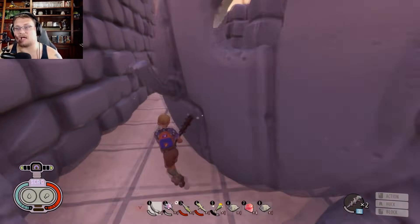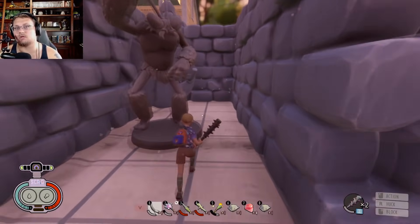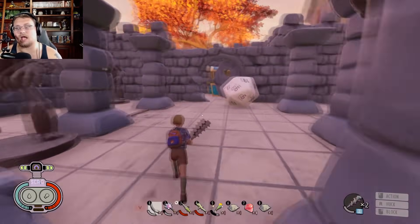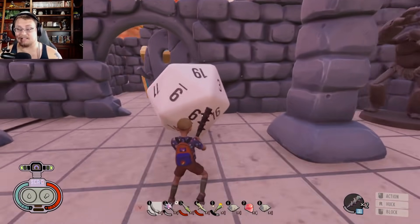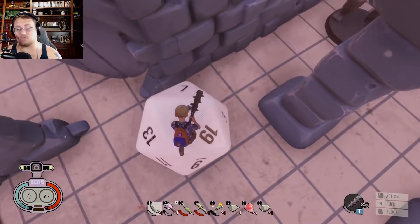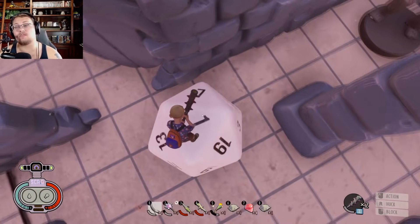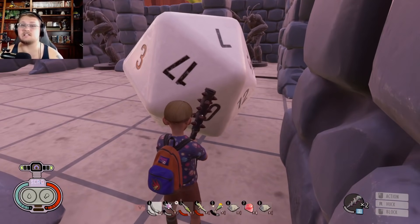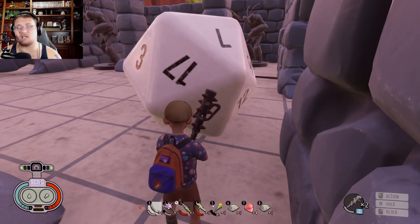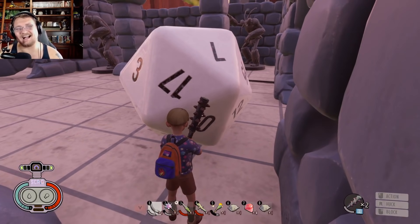How you actually do it is you need to run all the way to the end of the maze. Follow this path if you want to get to the end of the maze — going through here, running around over here, and into here. What you're looking to do is flip this dice completely. There is a 20 on this 20-sided die that is all the way on the bottom; you want to get a 20 on the 20-sided die.